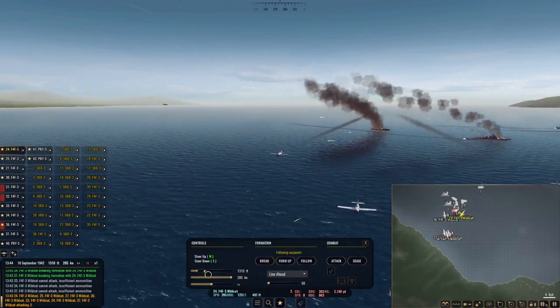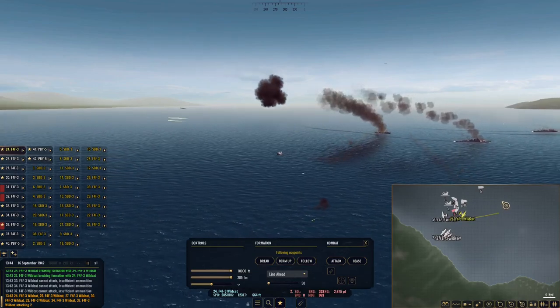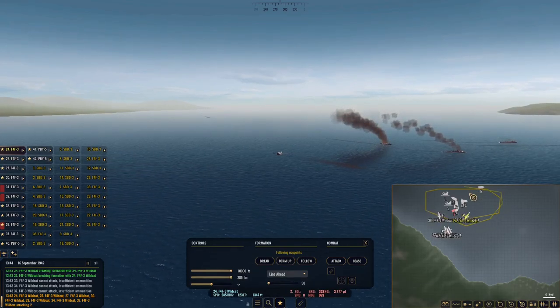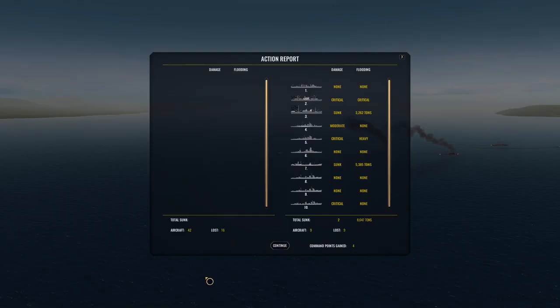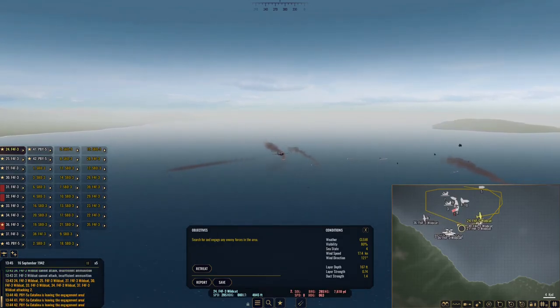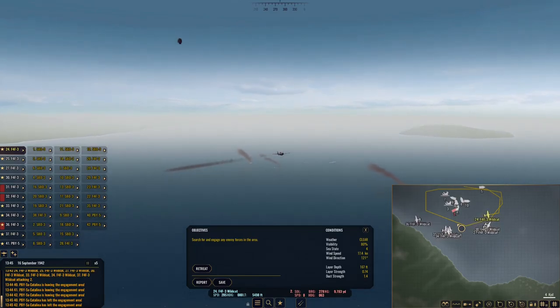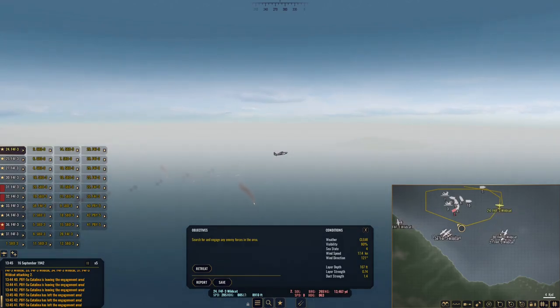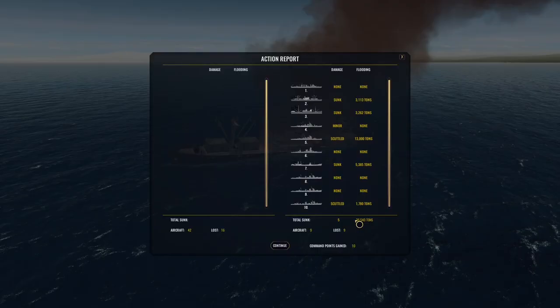Let's have some of these guys patrol up and around. See if the fires on any of these ships develop. Let's check a report: critical, critical, moderate, none, critical, heavy, critical, none. All right — give it a little bit of time, see if they sink. So there's the report: we sunk two cargo ships, the heavy cruiser was scuttled, and so was a destroyer.